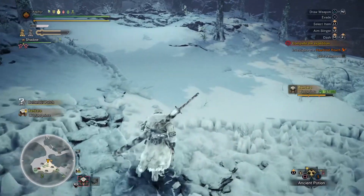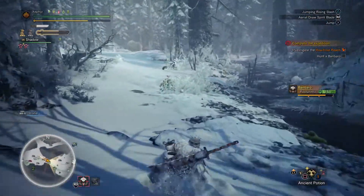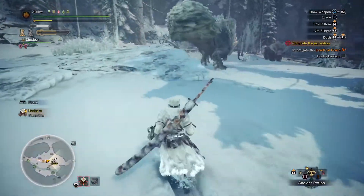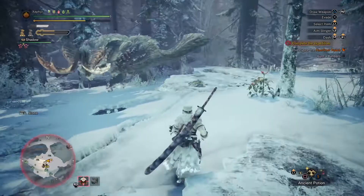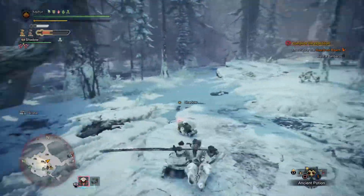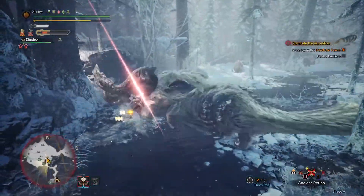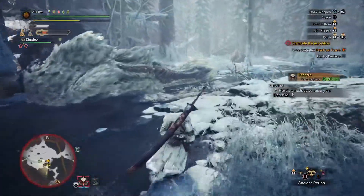Alright, let's get that up. Keep chasing it. One of the positives to the Clutch Claw - I know I've mentioned how I don't really like it - but as long as the monster's not enraged, you can keep using the Clutch Claw. If you can keep it from enraging, you can do multiple smashes into the wall. They do good damage. I didn't want to screw that up but we still hit the wall. Awesome.